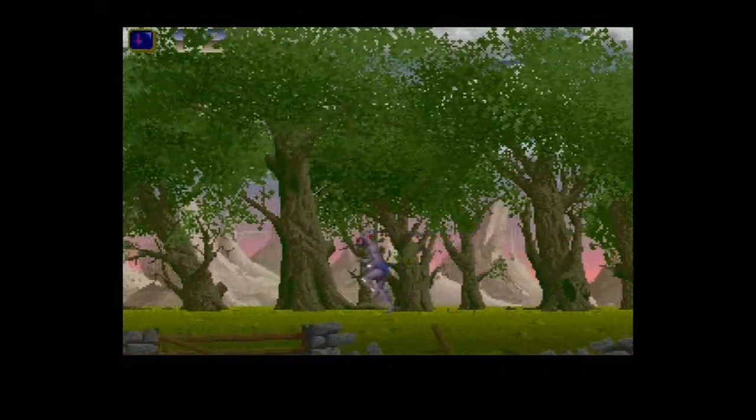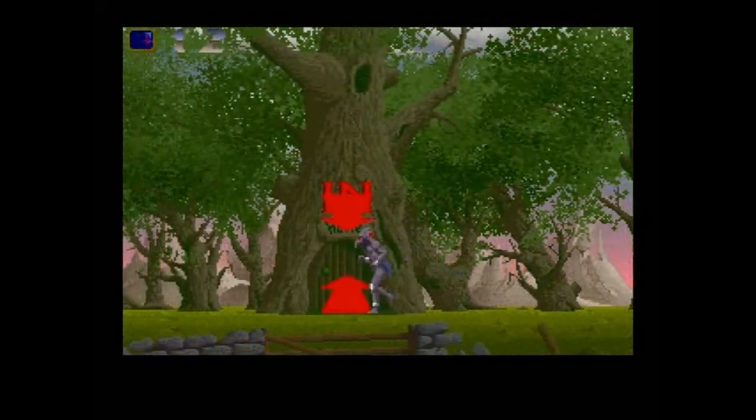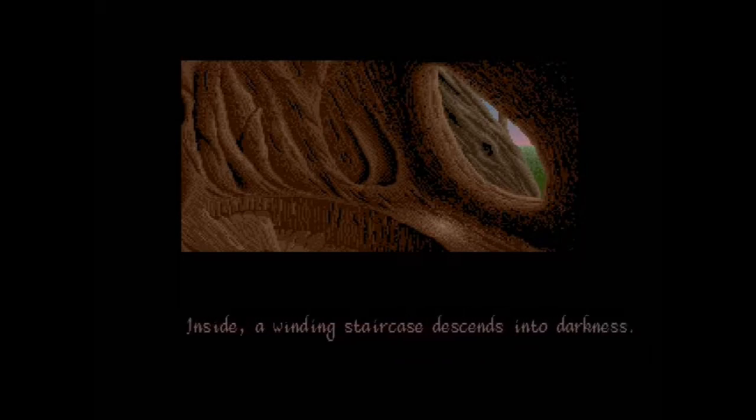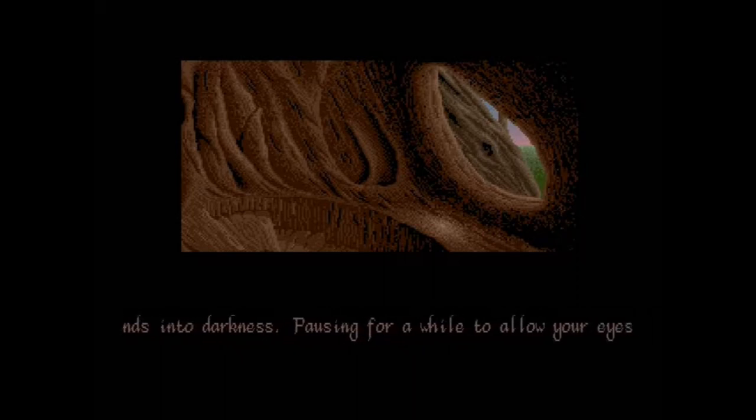That's basically what this screen is for. In part two we'll actually get into the gameplay and go down into the catacombs. This game is really demonic — the artwork is just insane. Some of the things you run into: bleeding eyeballs, knives cutting them open. It's just crazy.